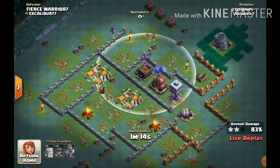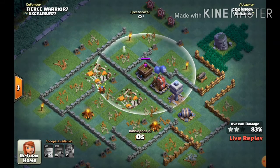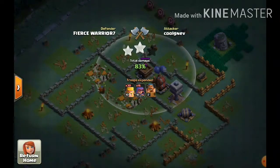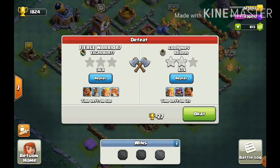I didn't even get to hit the archer tower — that's good for us. But we got 36 percent and minus 27 trophies. Oh no, then they got 83 percent on us.